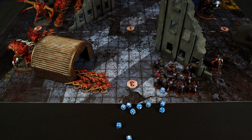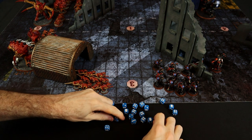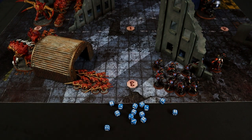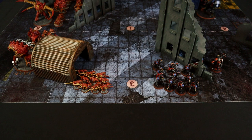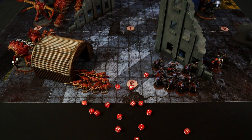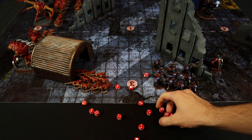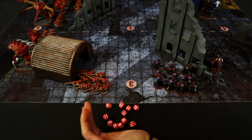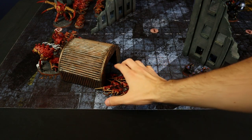37 total automatic hits from the flamers! With strength 5 vs toughness 3, a 3+ is enough to wound. Rolling in two groups: 16 wounds in the first, and after rerolling ones thanks to the Lieutenant's ability, 14 wounds in the second — 30 wounds total! Splitting 30 saves at 5+: only 4 and 4 saved across both groups. The Psychophage's Biostimulus ability lets them ignore wounds on a 6: 2 and 1 ignored across two groups. With 19 wounds suffered, the entire Termagant unit is wiped off the battlefield.